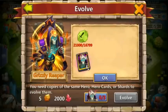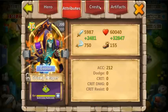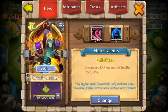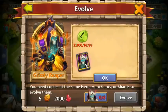Let's go ahead and double evolve him. His attributes right now are 60,000 health, dropping to 48,000, and 6,000 damage dropping to 3,700. The goal by the end of this video is to get him back above 60,000 health and back above 6,000 attack.